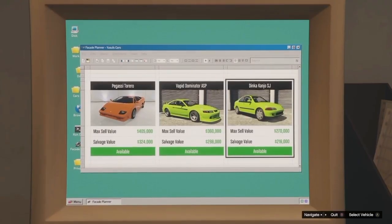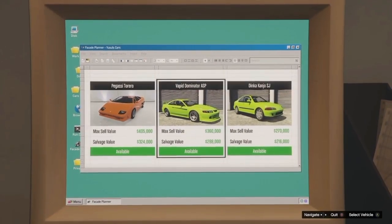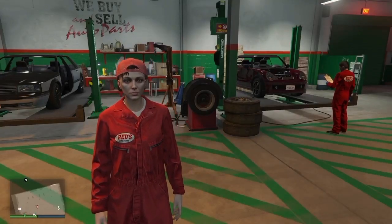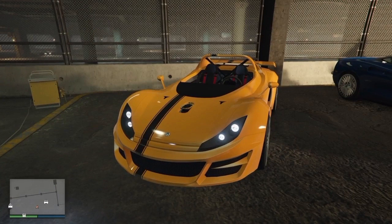These are going to be your three robbery vehicles for the week: the Torero, the Dominator ASP, and the Conjo SJ. The tow truck service is going to be double money this week, so you get $60,000 on the low end and $80,000 on the high end.